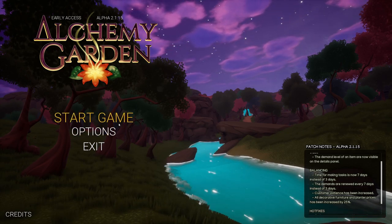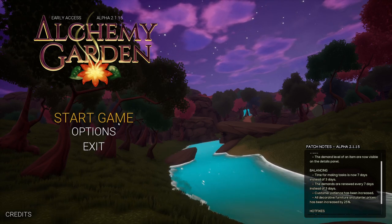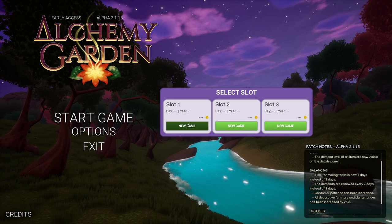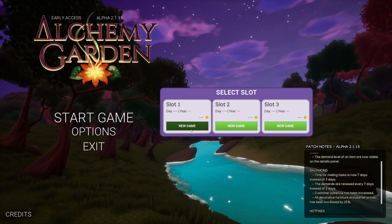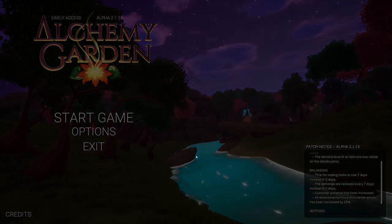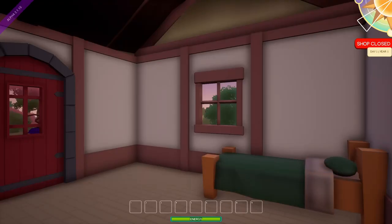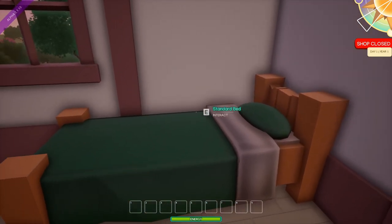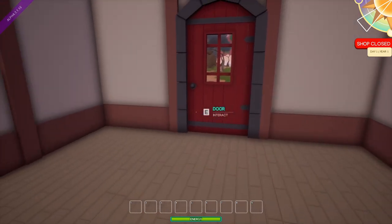Alright, let's go ahead and get the game started. We'll get a new game going and see what happens. I'm really excited about this. So, where are we? We're in a house. This looks like it might be my bed. Cool beans.